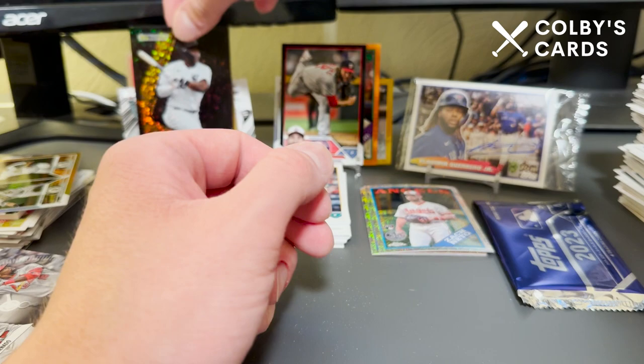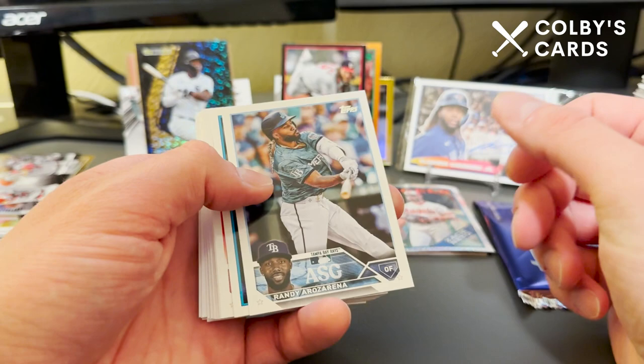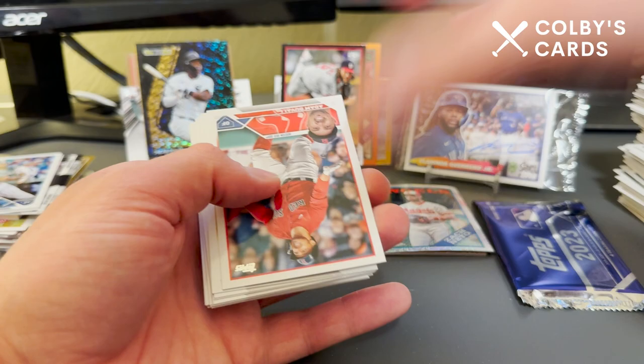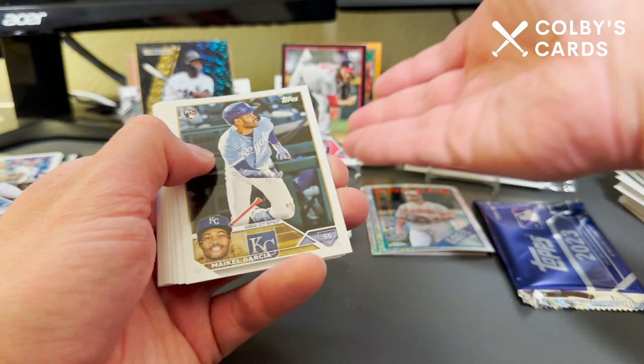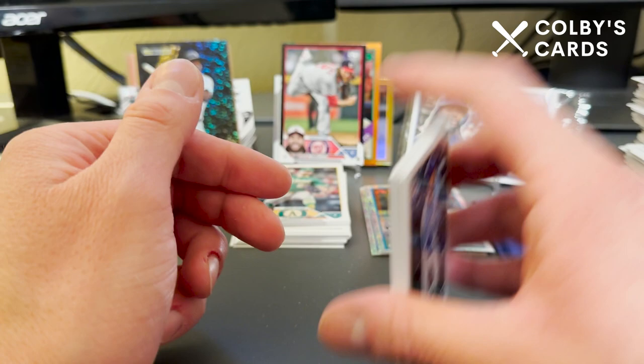Wow, look at that — the Oscar Colas black parallel 280 of 299. Man, this stuff is insane. Then we get a Jordan Walker and Nolan Arenado Time-Spanning Tandem, Randy Arozarena All-Star Game, and a Kodai Senga rookie '88 design. This is the single-handedly best baseball box I've ever opened — I'm speechless. We still have an auto and a silver pack.